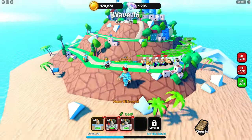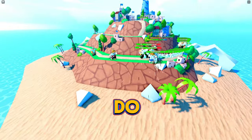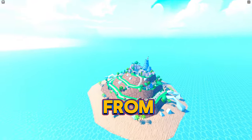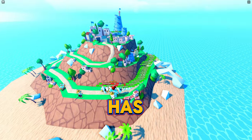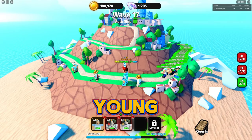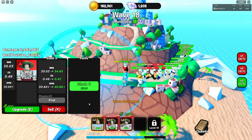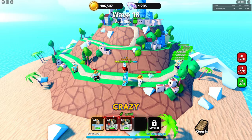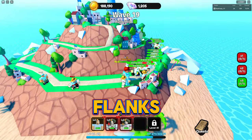I can't go in the water, but from afar the map looks really good — all the houses are there, it's pretty nice. We're going to upgrade Young Flanks again — now he's at 40,000 damage, which is crazy. The good thing about Young Flanks is you can place two of them, so I'm putting down a second one.